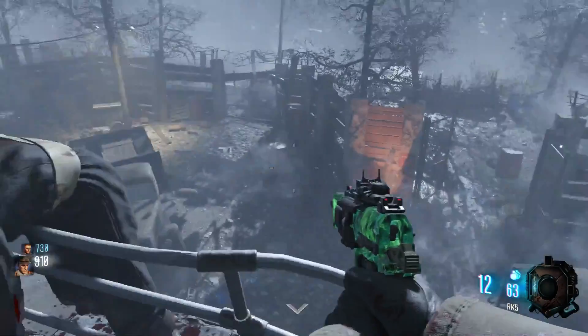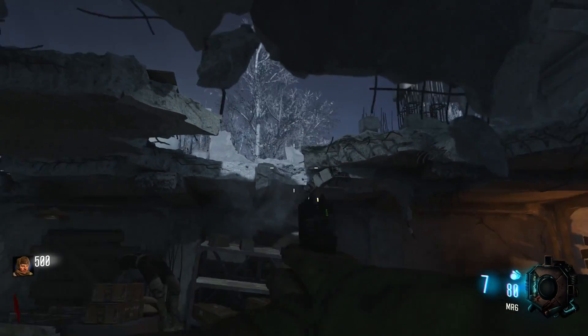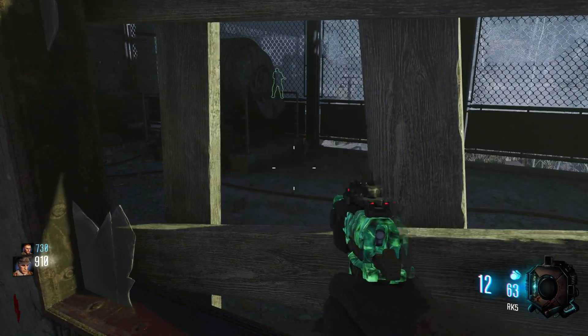You can shoot it from downstairs as well if you really need to. The eighth one is on top of the roof — it's really hard to see; you have to jump basically in front of Mule Kick, but you'll see it spinning up there and you just hit it.